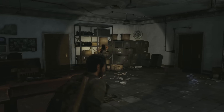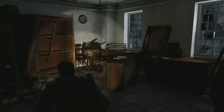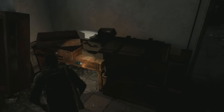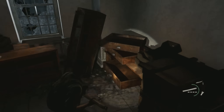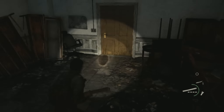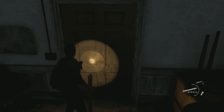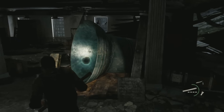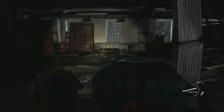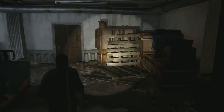We'll continue along and hopefully get Ellie to where she needs to be very soon. Let's go — no zombies, no infected for the time being. I've also got a wooden bar right now, that's pretty useful. I guess four squares means I can hit people with it four times. Let's see if we find anything useful. This place has been scrapped down — there's a massive bell here. What the hell is this place? Where would a bell be — a church? Maybe, but this doesn't look like any church I've ever been in.